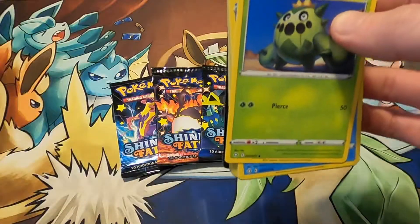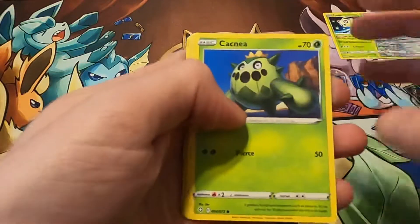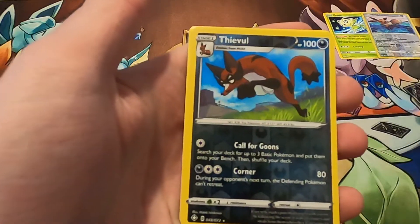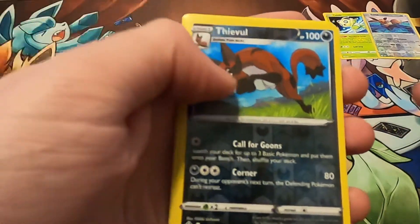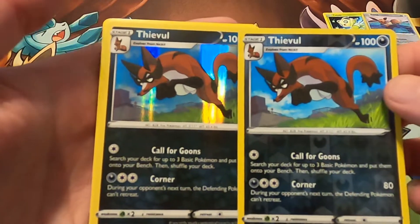But we want some shininess — some shiny, shiny shininess. Let's see how shiny we can get. Caisno, Horsea, Eevee, Toodle, Morpeko. Deeble — Reverse. I think I have the Regular. Well, we got both of them in this one.